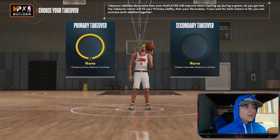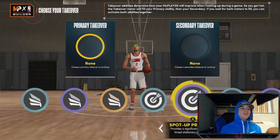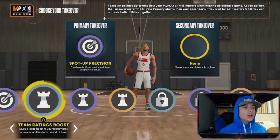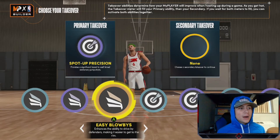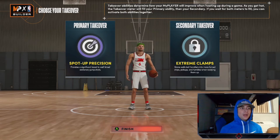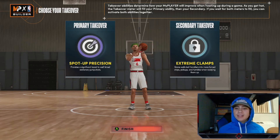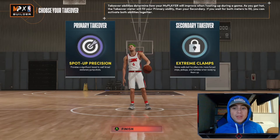For your takeover, the primary is personal preference, but the best option would probably be Shot-Stick Precision — I'd put that as my primary. For the secondary, you could go Locked Down for extreme clamps, Limitless Range to shoot from deep, or Easy Blow-Bys to blow past defenders more easily. I'm going to go Extreme Clamps — a locked secondary takeover will make this LeBron build even better, letting you play defense, get steals, hit the fast break, and go dunk.